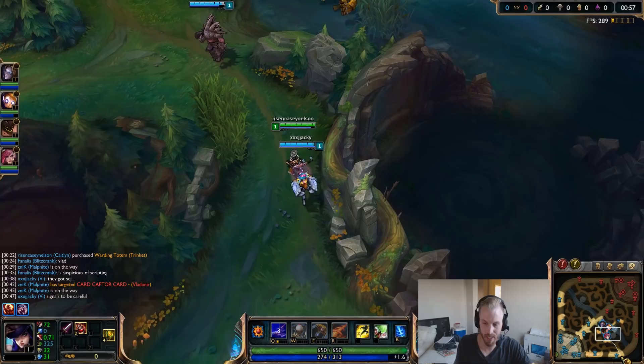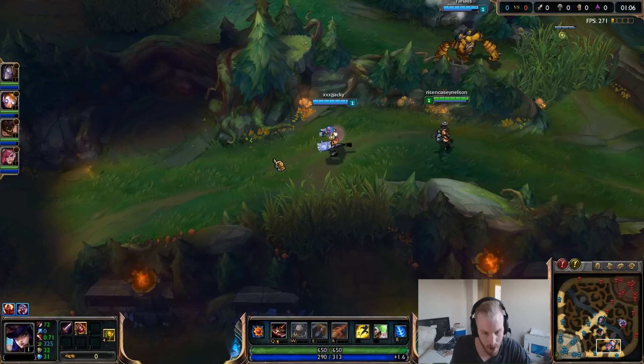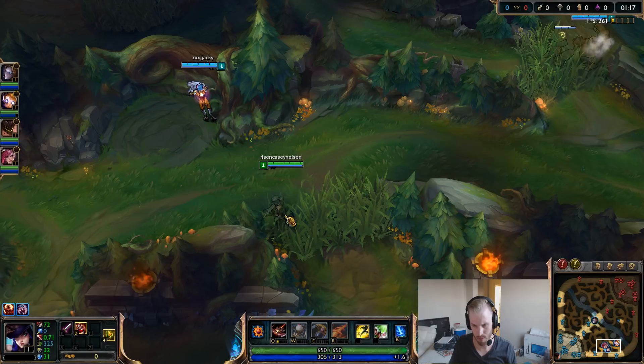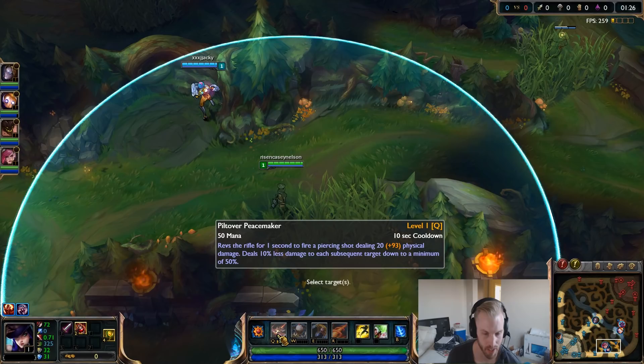Caitlyn's really good. She is really easy to farm with in lane, she has really good range, so if you're beginning you can be a bully in lane or use her range to safely farm. In this video I'm going to go over my thought process, how to play, some tips and tricks. We're at Diamond 4 right now, so hopefully I can show you how to become a better ADC.